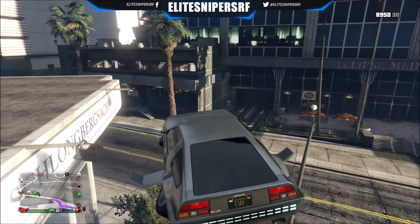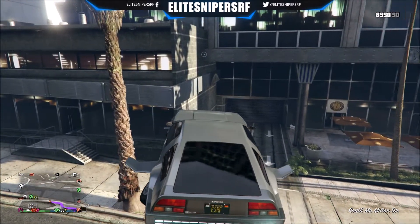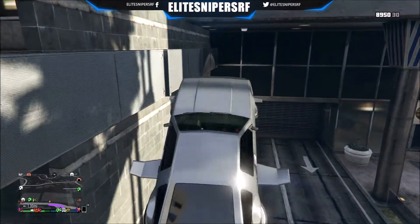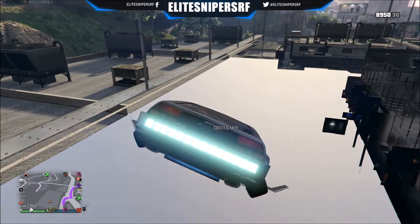Simply go to exactly where I go — to this building where you can go underneath the map. Follow those nice panels on the side of the building so you get under it. It's real simple and easy. Once you get the hang of it, as you can see, you go underneath the map and that's it.